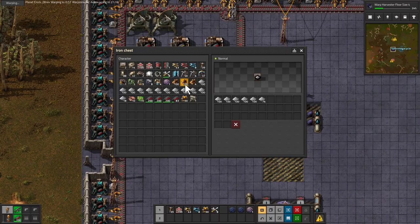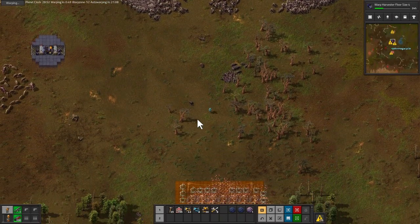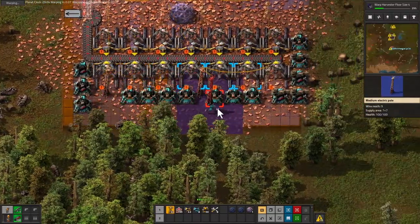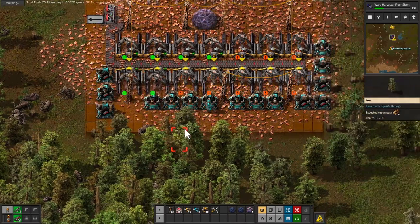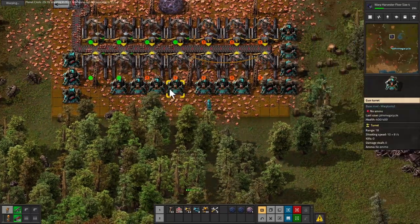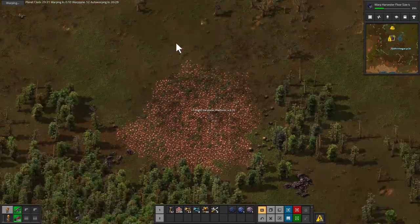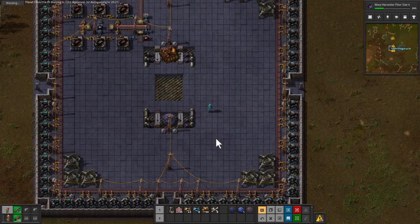Note to self, I need steel up here. At minimum I'd like to get the miner. Those are mediums — nothing too scary, but something we need to pay attention to. Ten seconds — just to be safe. That was actually a lot closer than I would have liked that to have been.